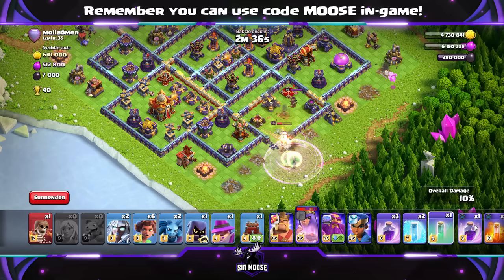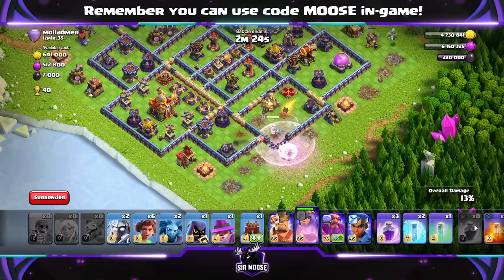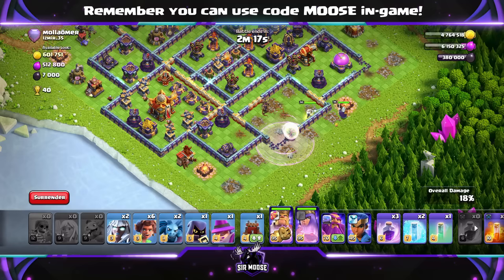Then a Wall Breaker opening up that compartment, Baby Dragon on the right to help funnel the Queen in there. Look after your Queen with those Rage Spells on the Healers and the Queen. If things get too bad, you've got that Invisibility Spell — that's your emergency backup spell. We've taken out the enemy Queen and the Scattershot, and now we're sending in the King on the right-hand side to help out.